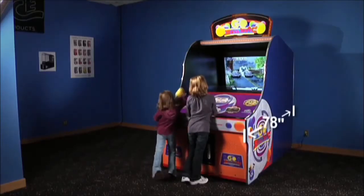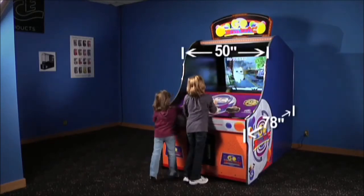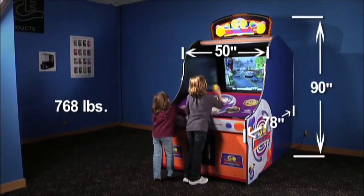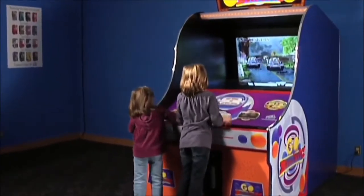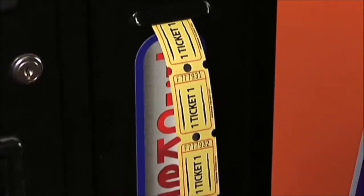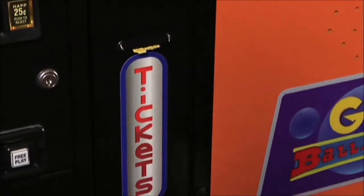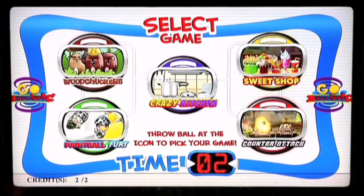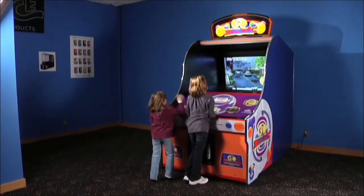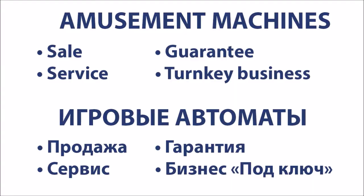Go Ballistic measures 78 inches long by 50 inches wide and 90 inches high, and weighs 768 pounds. There are multiple operator adjustments available. Games can be set to play for fun, or tickets can be awarded based on points achieved during gameplay. In addition, operators can decide if all five minigames are playable at once, or a location can turn on or off minigames as they'd like. Games come with 40 bright-colored soft-play balls. Let Go Ballistic provide years of fun for your location.